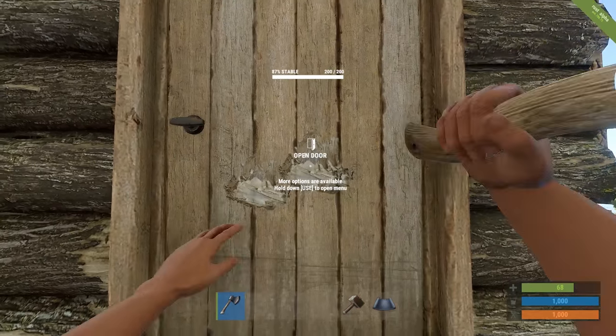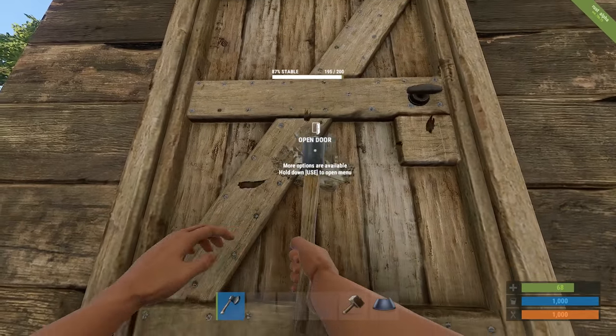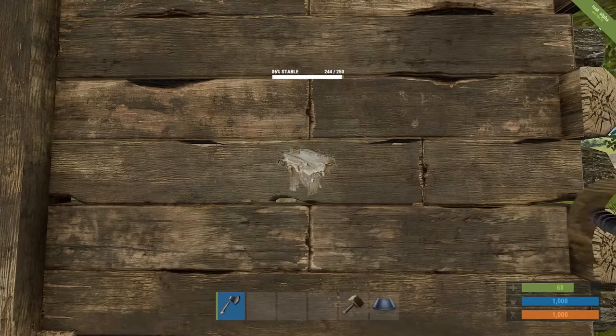All building items have a strong and soft side. For doors, handle on the right means soft side — that's what you want to see from inside your base. When placing walls, do so from the inside out.